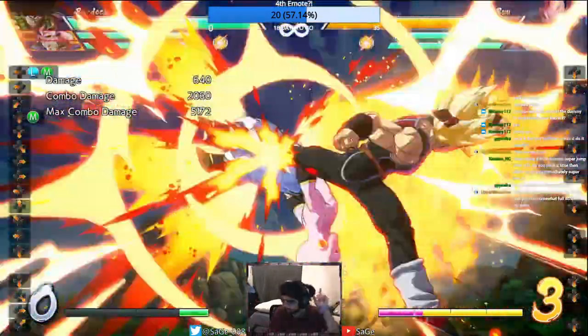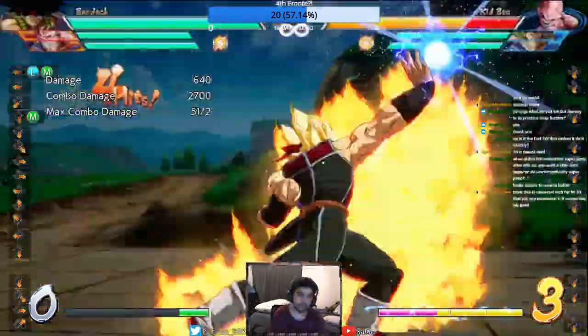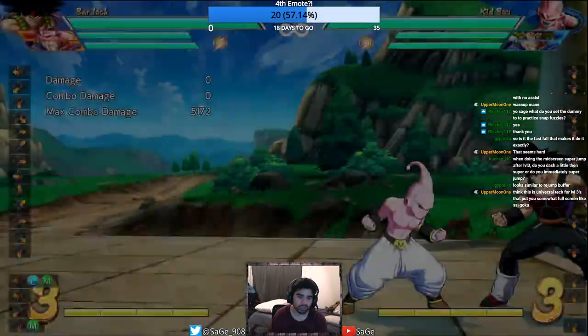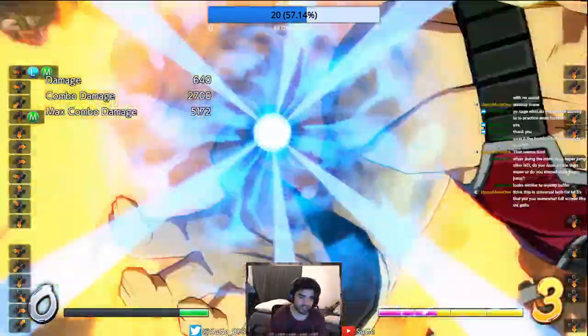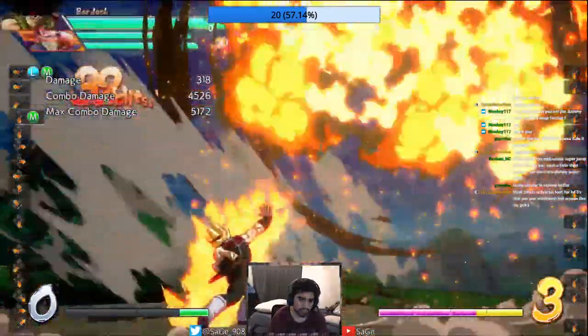The best corner option for Bardock is super jump into float. It's the best ever because super jump — like, it saves the jump during sparking. That's why it's the best; you can still block sparking.